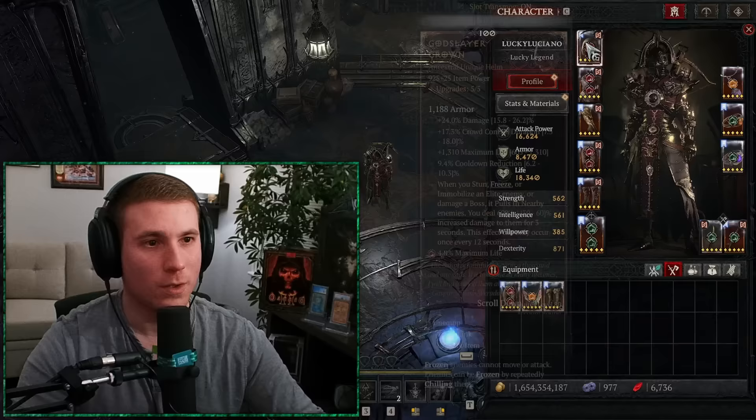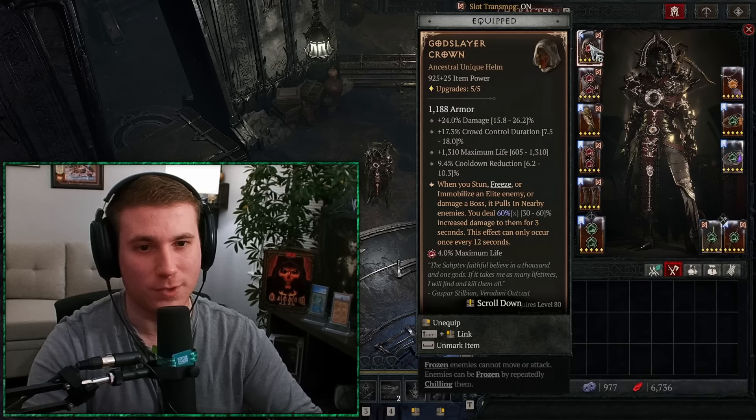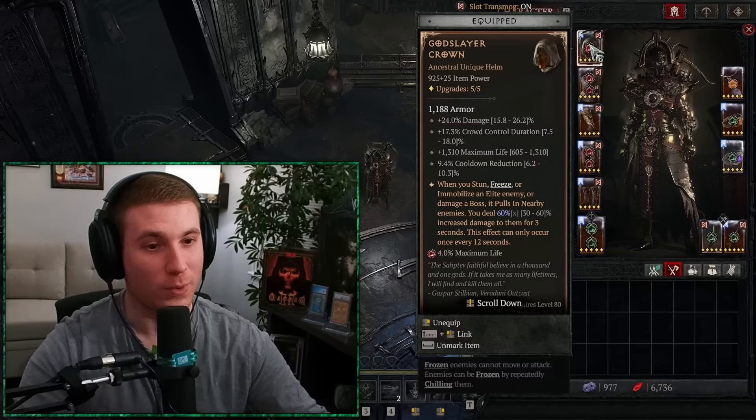We're using God Slayer Crown. This is really good because we are using stun with our shadow imbuement, so we're stunning a lot. What this does is pull everything in, dealing an additional 60% damage — great utility that helps clear the entire screen. It's also really helpful for that single target boss damage. God Slayer Crown is a big part of how we one shot Duriel. If you have a Shaco, you can use a Shaco instead.